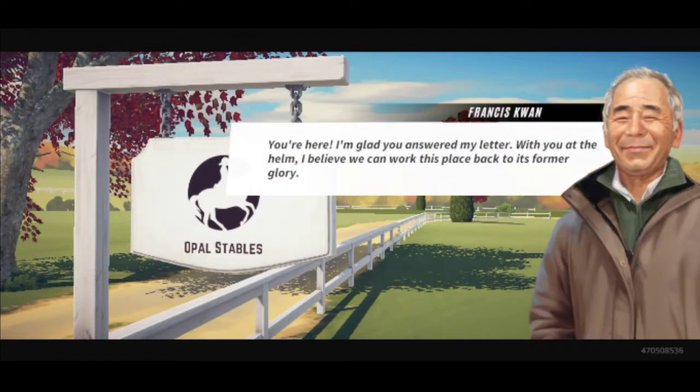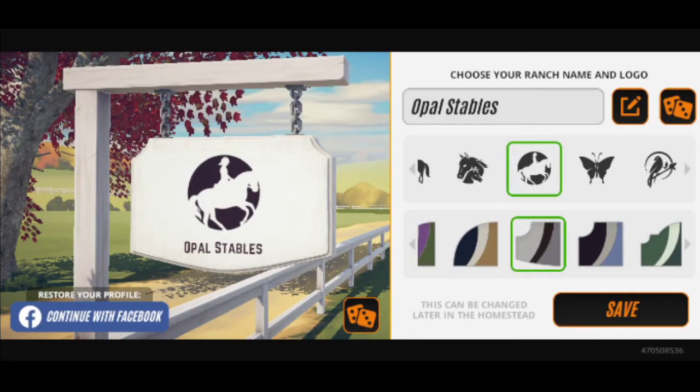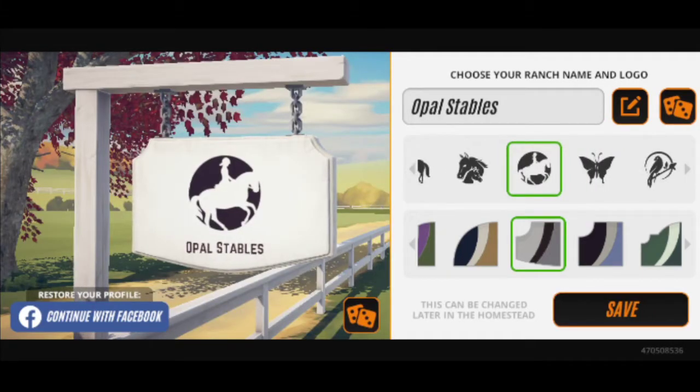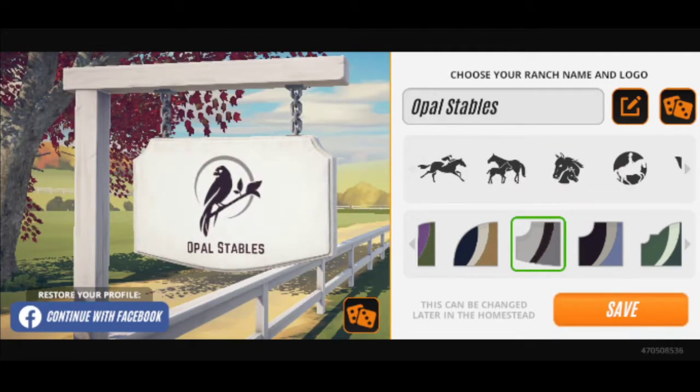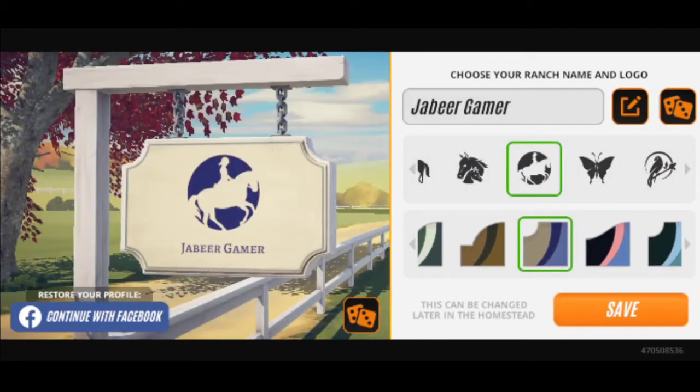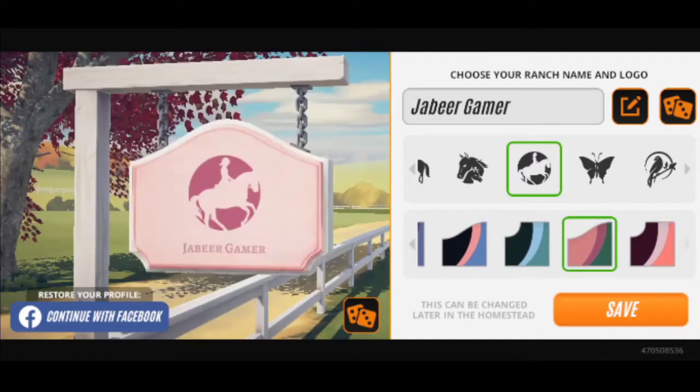Here we go. First of all, we have to select the board. Butterfly. Once we have a horse, we are going to set the name and select the Background and Board Style.